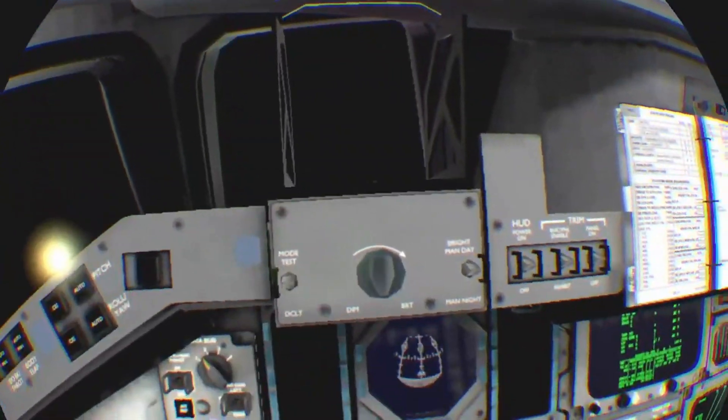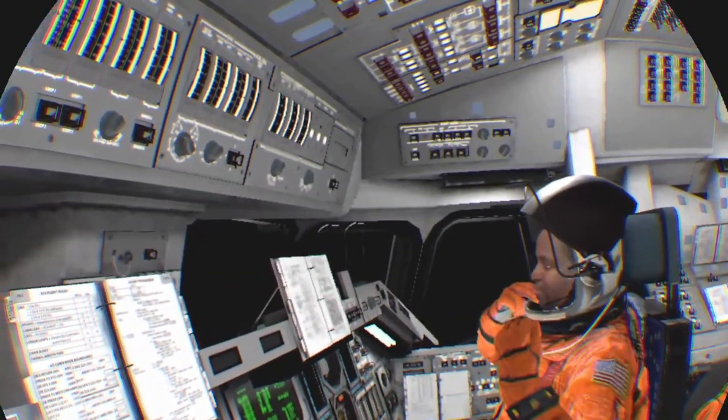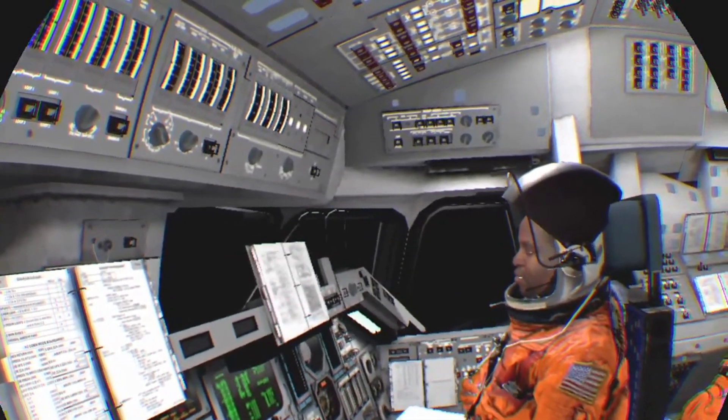I wish I could press some buttons. We're at 1.5G. There's press to ATO very soon. Discovery Houston, negative return, press to ATO, select band jewels. Press to ATO, negative return.